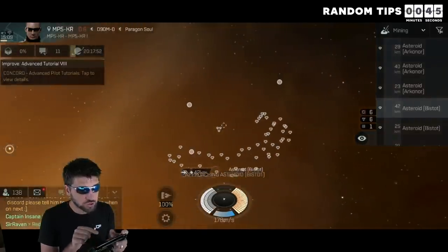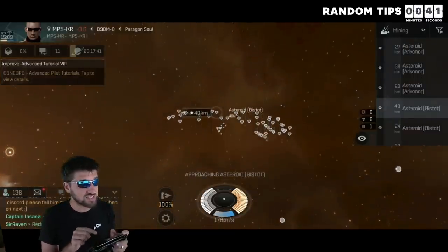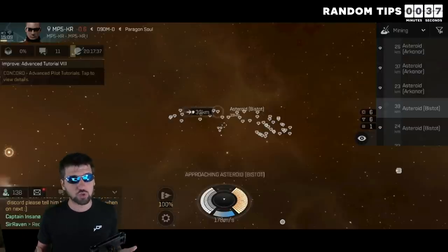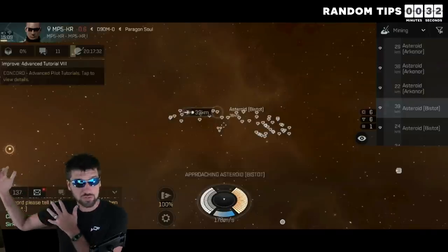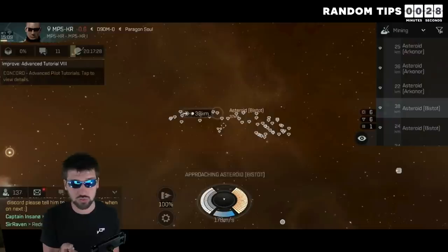If you find a valuable asteroid at the edge of a belt and position yourself at a distance in which it is the only asteroid you can mine, then your strip miners will mine only that resource, allowing you to capitalize on the tripled mining speed of strip miners without the penalty of not being able to choose the resource you are mining.